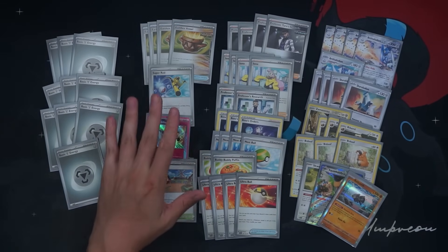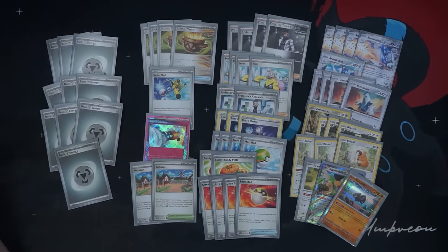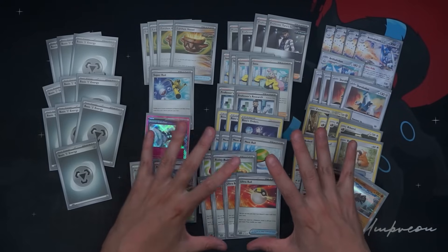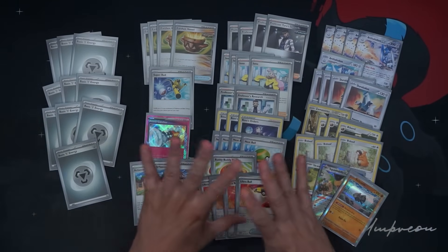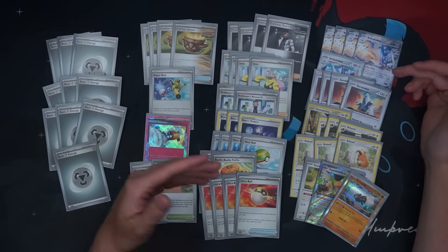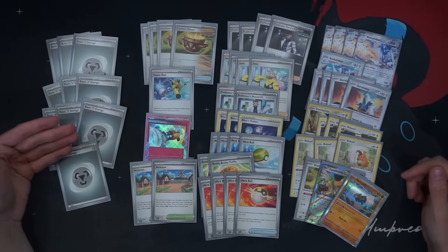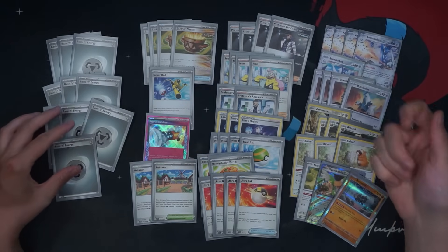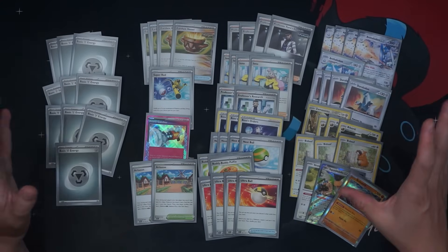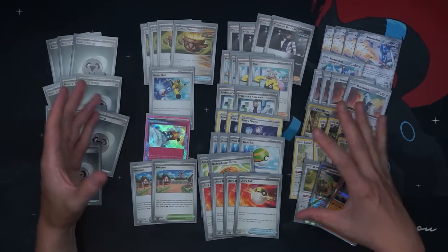There's a lot to try out with this deck to figure out the perfect counts. Four Earthen Vessel seems like a lot. Radiant Greninja would be a reasonable inclusion since it draws us cards and gets Energy in the discard pile, but we don't really want to discard too many Energy. We just want a couple in there to combo with Archulodon's ability. If our opponent's KOing our Archulodon or we Turo it, we don't need more Energy in the discard pile — we just need Energy attachments turn after turn. Radiant Greninja would also eat up a bench space.